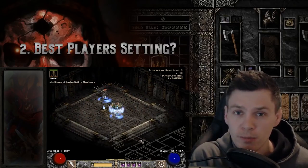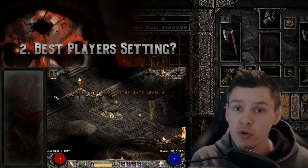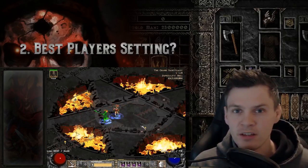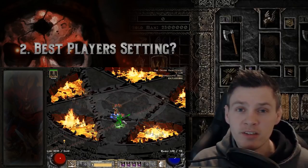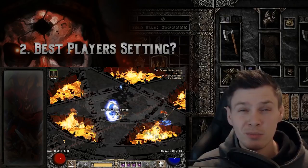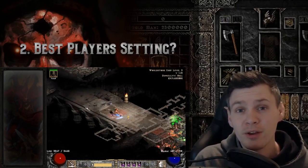Endgame bosses like Andariel, Mephisto, or Diablo differ a little bit — the players difficulty setting does have an impact on their no-drop rate chances. Players 1, 3, or 5 have an impact, but it caps at Players 7. Ideally the best setting for endgame bosses is Players 3, because it's the best combination of decreasing the no-drop rate while still being able to farm that boss efficiently. The difference between Players 5 and Players 3 is negligible, so it makes more sense to stack magic find on Players 3.